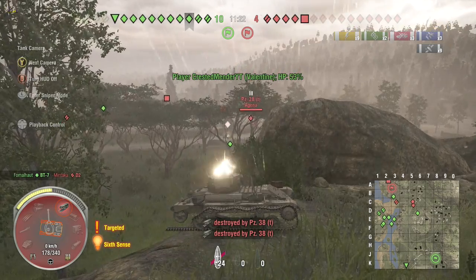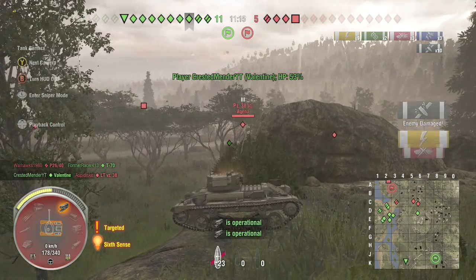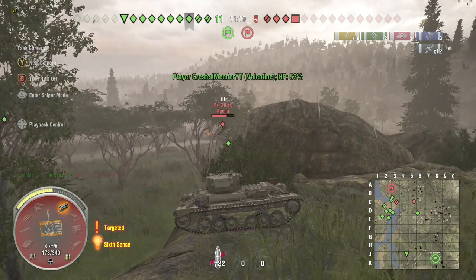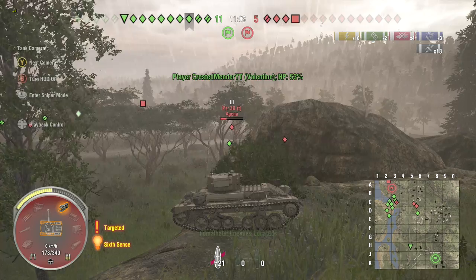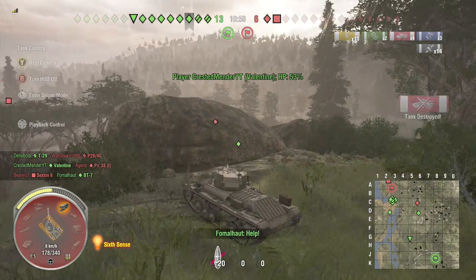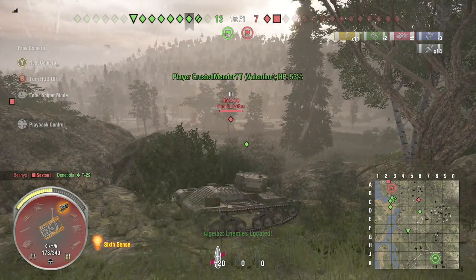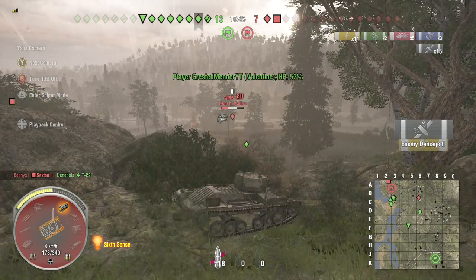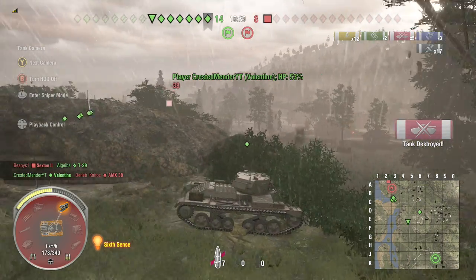I turn my turret around and I'll shoot at that Pz 38T. Now we've just got the Panzer 38T — put a round into him, and I'm pretty sure another two into him. He's finished. And I'll turn the tank back around to shoot this AMX 38, French light tank. Put one in, we put another three rounds into him. Engine's knocked out so he can't move, and we put another round. Now that Arturo — he's just left, but he dies.